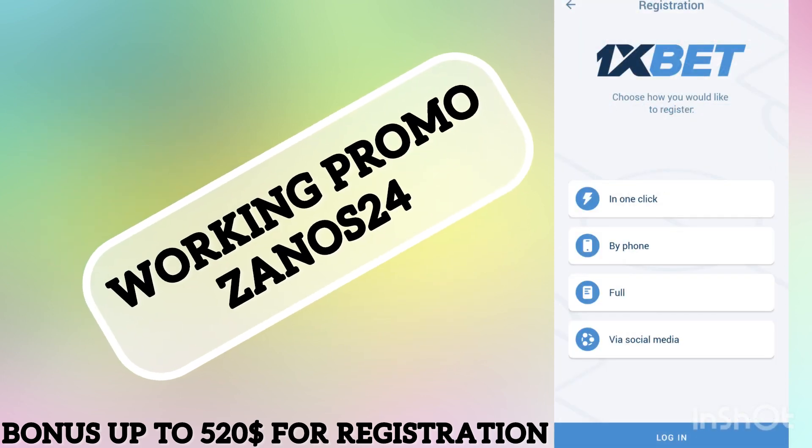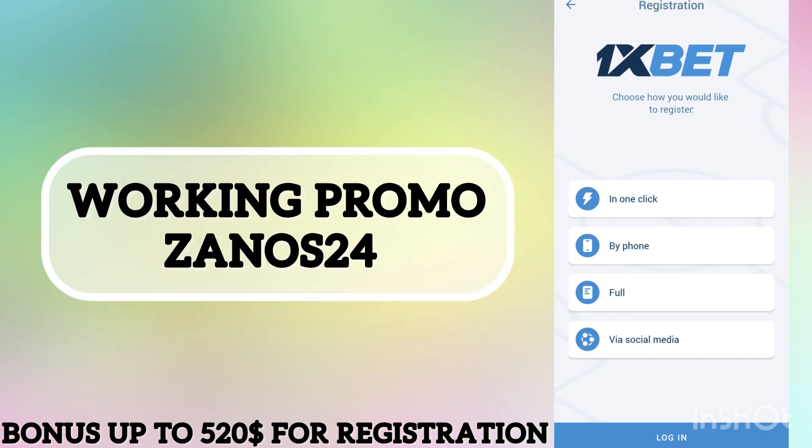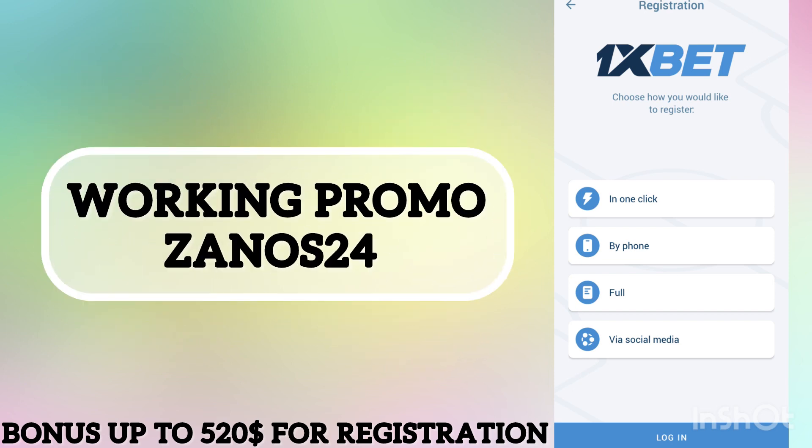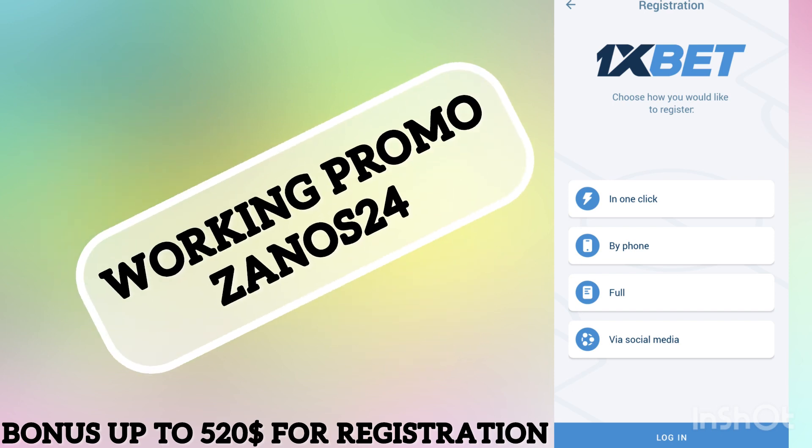In the registration menu you can see four variants. Right now I will choose 'in one click' because it will be faster to show you how to correctly activate the promo code, but you can choose the three other variants or 'in one click' too.